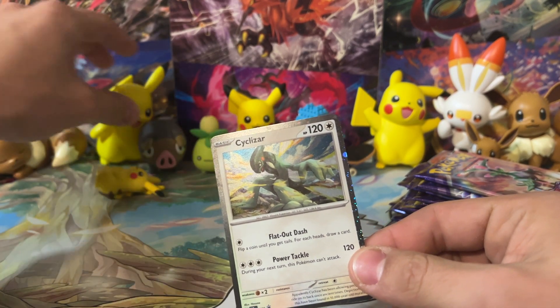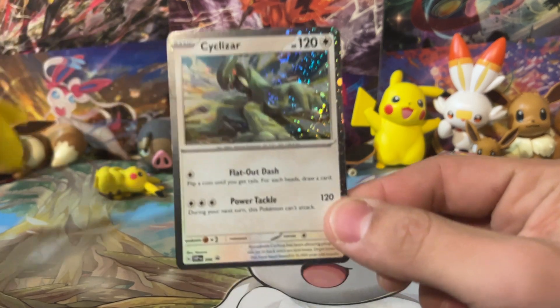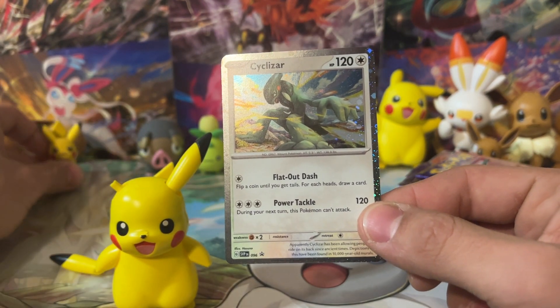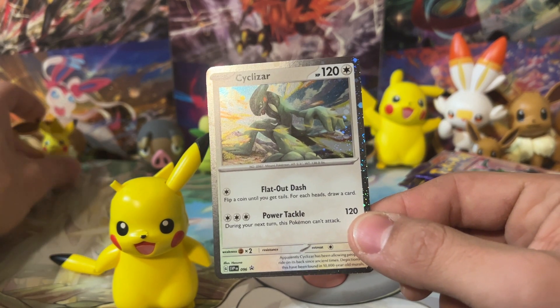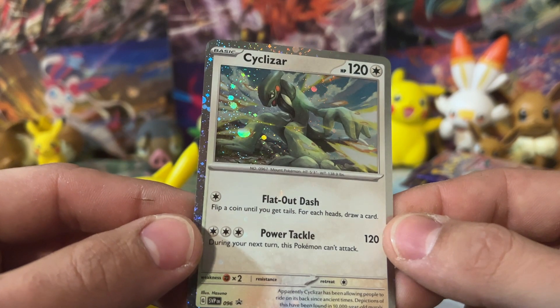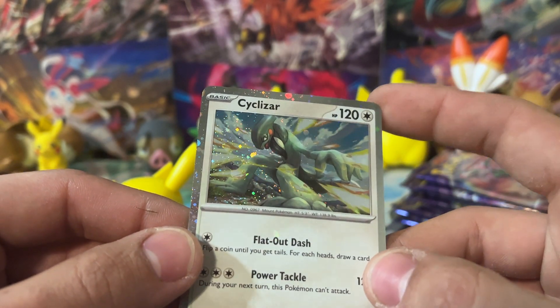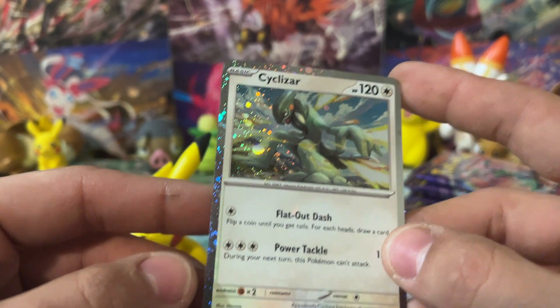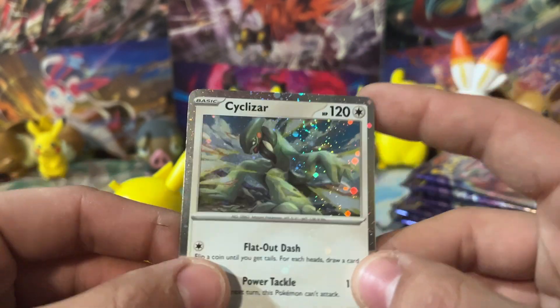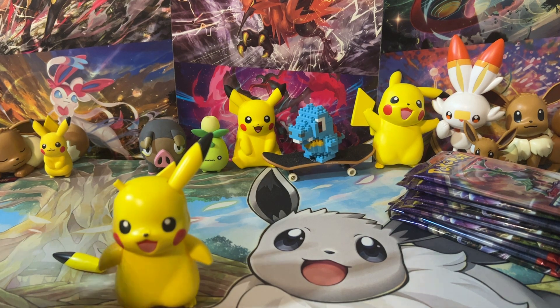Oh, Pikachu's ear fell off, you guys! We have to take a moment to adjust this. There we go, Pikachu, you stand there. Now let's take a look at this Cyclizar - we do have a swirl on the Cyclizar right there in the artwork. That's pretty awesome. Is there another swirl right here on the border as well? I like the border swirls - the border swirls are kind of the coolest thing to me.